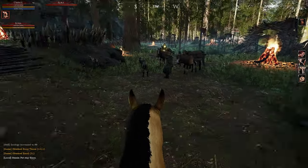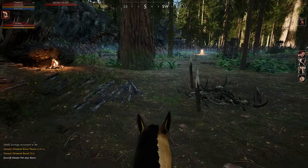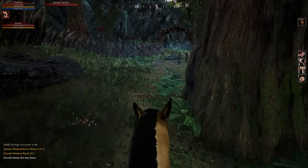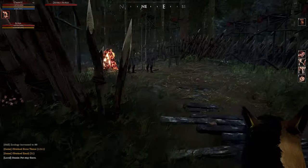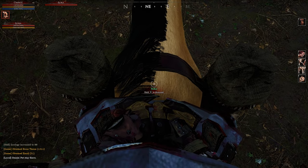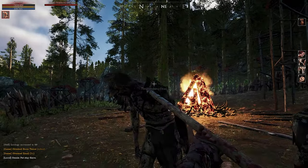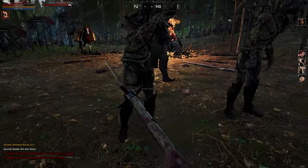The first thing we're going to talk about is the horse and corpse method. This method is going to require a horse and horse bags. All you have to do once you get those is head right to any town and into its graveyard. Once you're there you have two options: you can find a walking dead, kill it, take its head and its body, slaughter it, and put it in the bags.